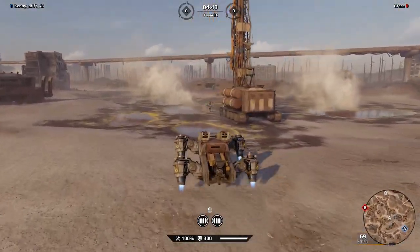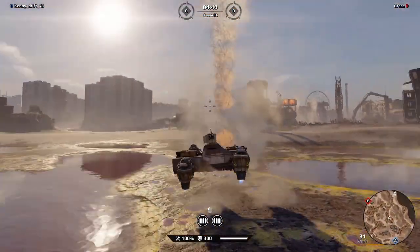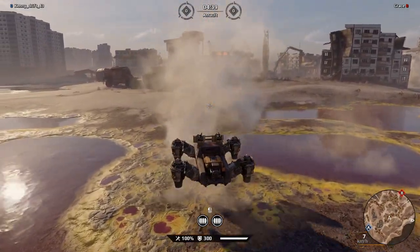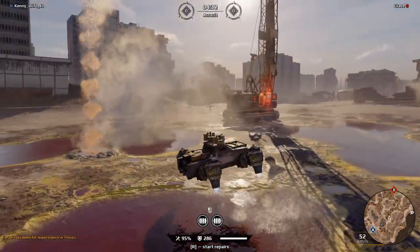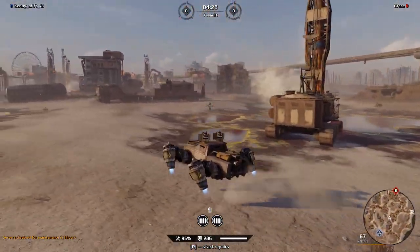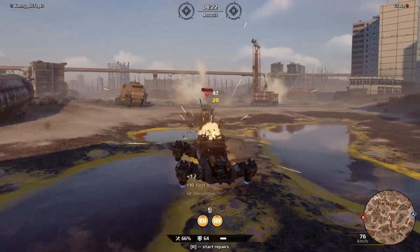On top of that, the textures of this map and the detail in general feel significantly better than maps we've gotten in the past — a lot more work has gone into making it look like a lively, populated, apocalyptic world. The geysers do a decent amount of pushing but not a ton — you'll get maybe enough to flip a small vehicle, barely. But if you go over one in a truck, as long as mass is a factor, it's not going to do a whole lot.